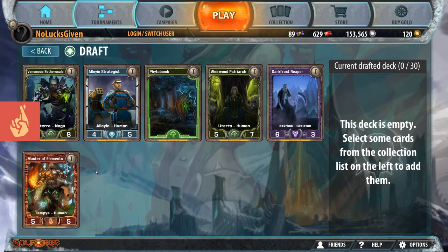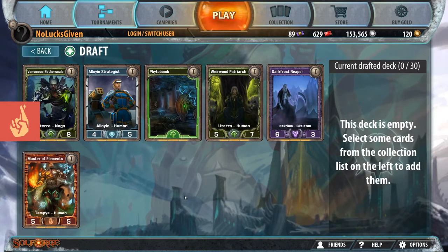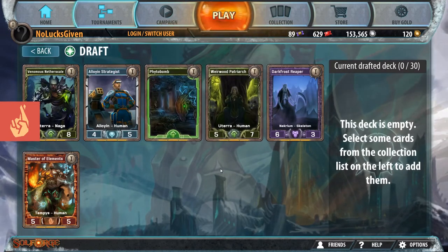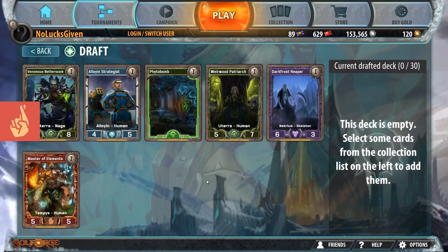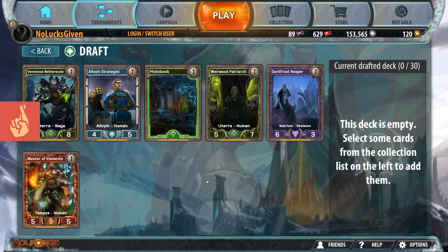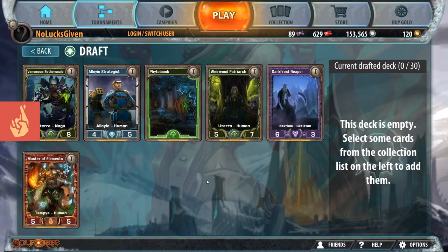This is actually a pretty crazy pack as far as draft is concerned. I think that Alloyan Strategist and Wirewood Patriarch are maybe two of the best cards that you can get to start off with a draft. So I want to talk about every single card we see during the draft, and hopefully that will give you guys some insight in terms of what I think is good in draft, what I think is bad.